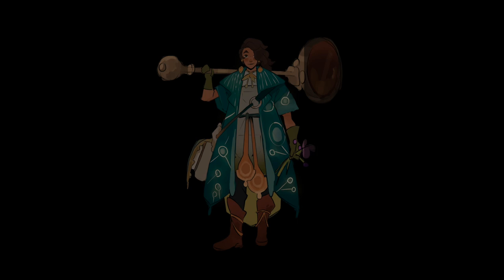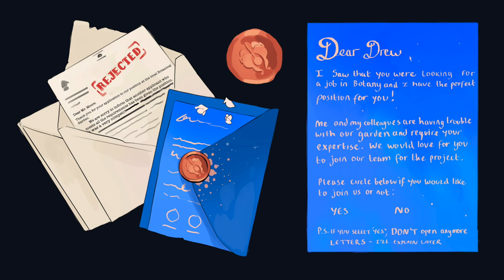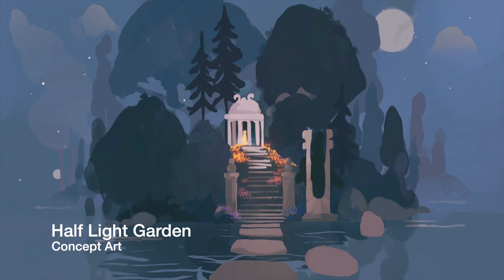You play as a botanist named Drew, in the world from our reality, who receives an anonymous letter at his door requesting help to save the sender's garden. Once accepting, Drew is summoned to a beautiful but strange island, surrounded by what looks to be an enormous lake. This place, Drew comes to learn, is called Halflight Garden, which is in desperate need of his help.